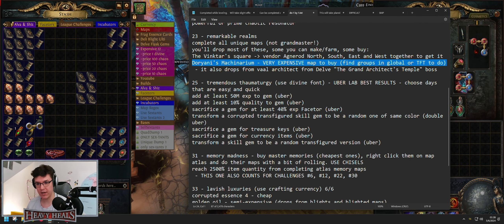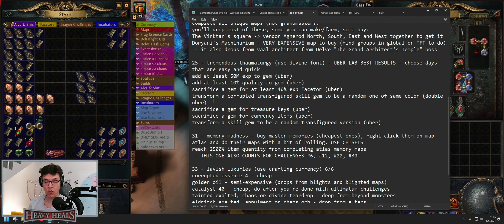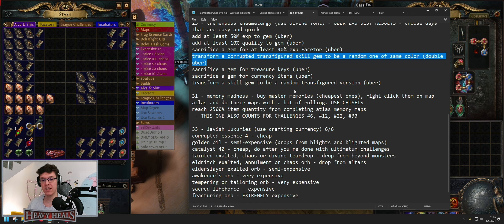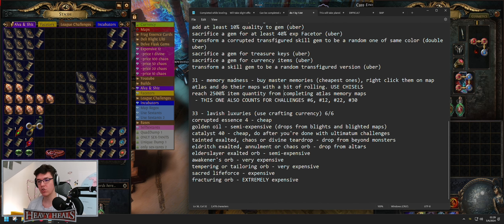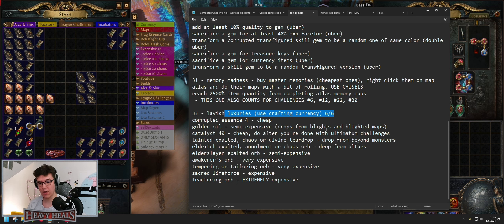Tremendous Thaumaturgy: use the Divine Font in Uber Labs. The easiest ones are listed for Uber. The most difficult one I don't suggest doing is double Uber Lab for corrupted transfigured skill gems — you can do the others easily in two or three Uber Labs. Memory Madness: buy memories and do them. Keep in mind you need to roll the maps — if they're normal, they don't count because they have zero quantity. You just need to kill the boss; you don't need to do anything else. This also counts for wisps challenges and whatever other mechanic you encounter.